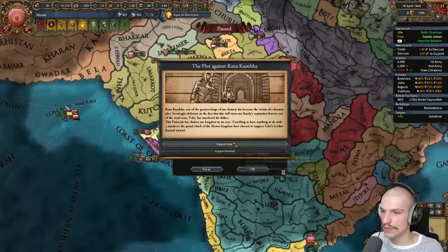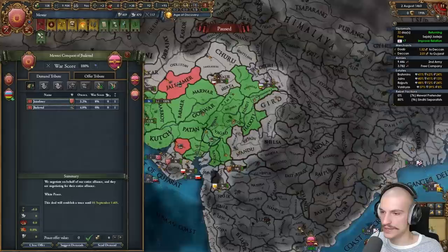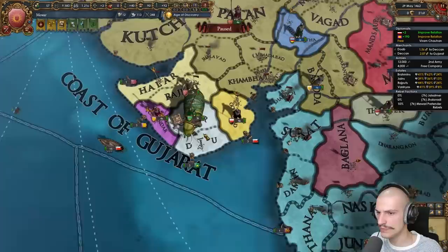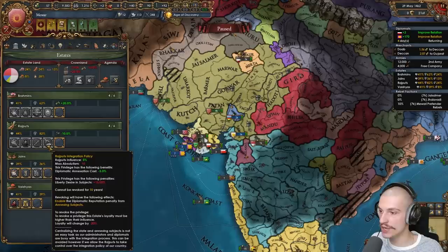We also need a temple or cathedral — marketplace or courthouse — and we need to be at peace. Oh no, we lose this ruler — so lame. Whatever, moving on with the same deity. First idea group time: with such powerful national ideas focused on our army, we're going to double down and go with Offensive ideas. I'm also vassalizing poor Bandar, another nation allied to Vijianagar.